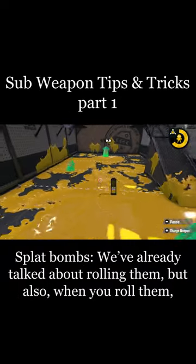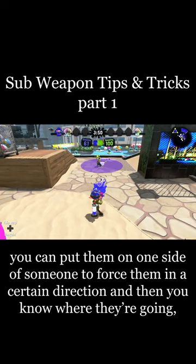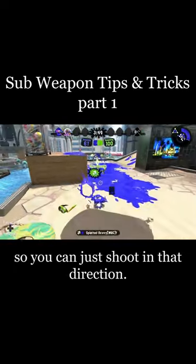Splat bombs. I've already talked about rolling them, but also when you roll them, you can put them on one side of someone to force them in a certain direction, and then you know where they're going, so you can just shoot in that direction.